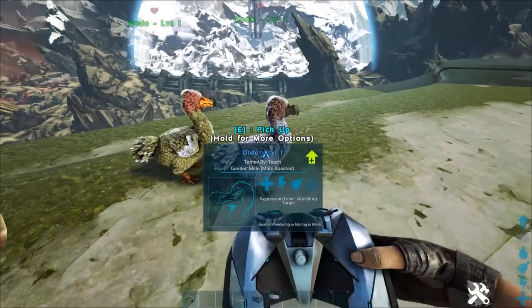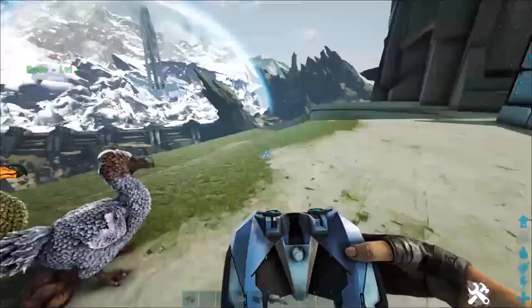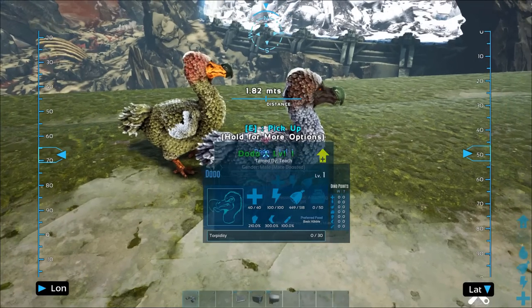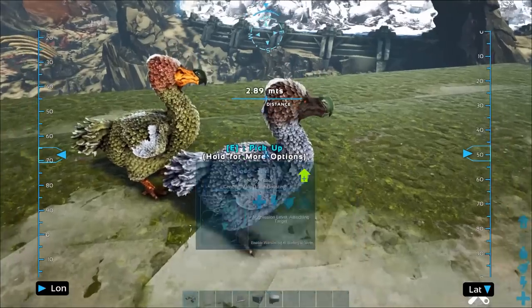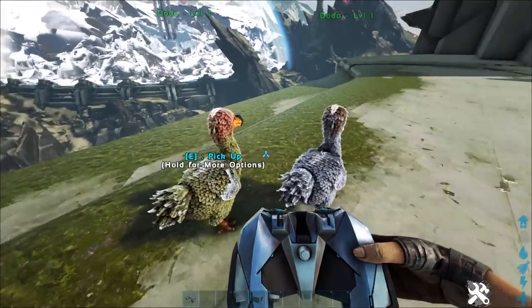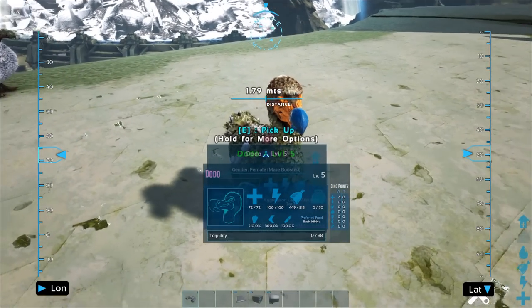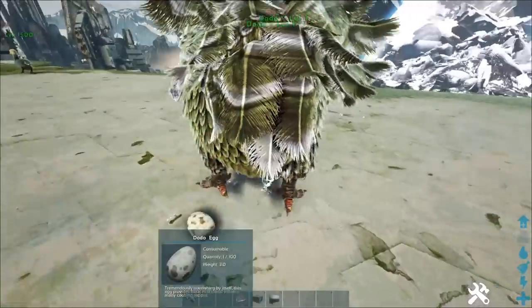Looking at the stats with binoculars — or you can have HLNA read stats on Genesis — the parents are all zeros: zero points into any single stat which means they are level one and not very good. But the baby that rolled off is level five, which means it rolled a mutation. The father is zero zero zero zero and the mother is zero zero zero zero, but this baby rolled a four-point health mutation.